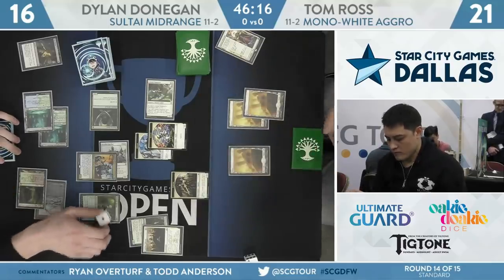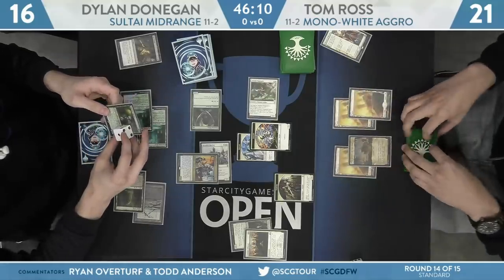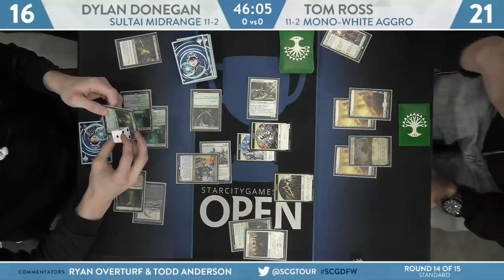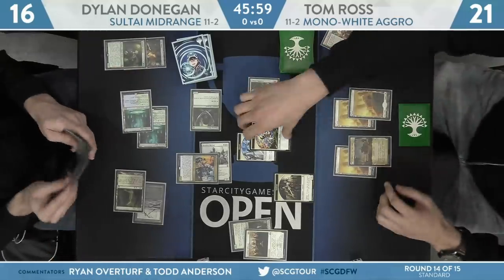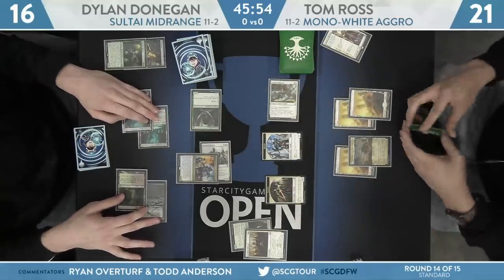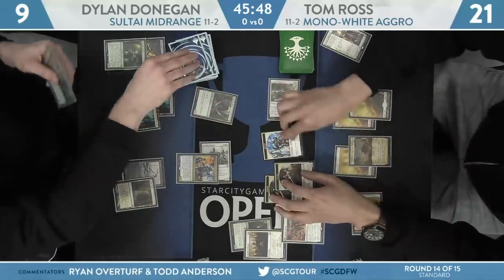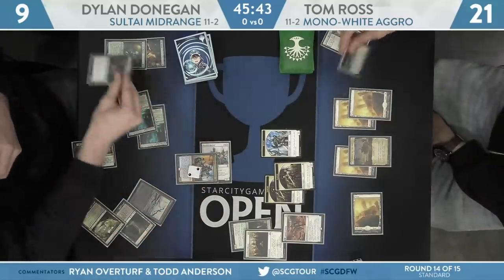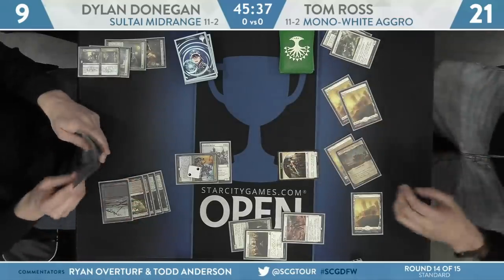Chapter 3 for the History of Benalia — those Knight Tokens are 4-3s for this turn. They will attack as well as the Adanto Vanguard. Donegan's going to throw that Jade Light Ranger in front of something. If he has a Finality in hand and needs to draw a land, he may opt to just block the Adanto Vanguard. But his plan last turn involved Hostage Taker, so I have to assume he's going to trade here instead of just making Tom Ross pay that four life — and he does. Block falls on a Knight Token, seven points came across. Donegan to 9. Follow-up for Tom Ross — another Legion's Landing. And that Finality is going to clean things up nicely.